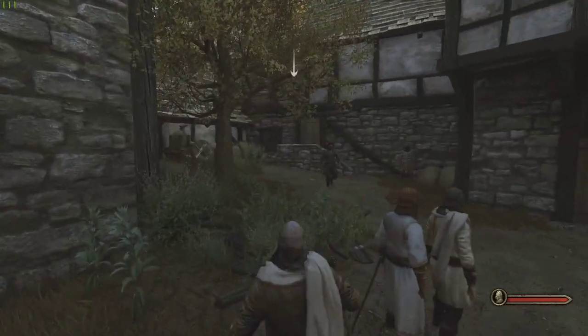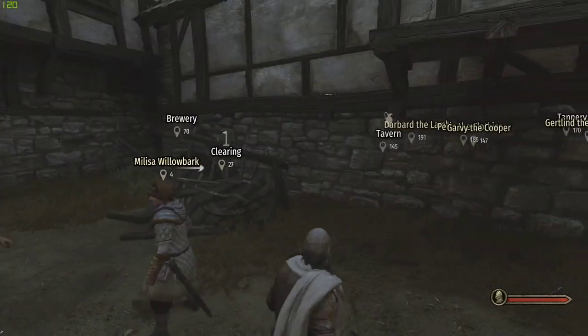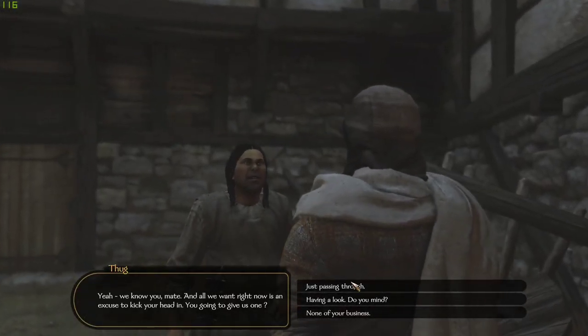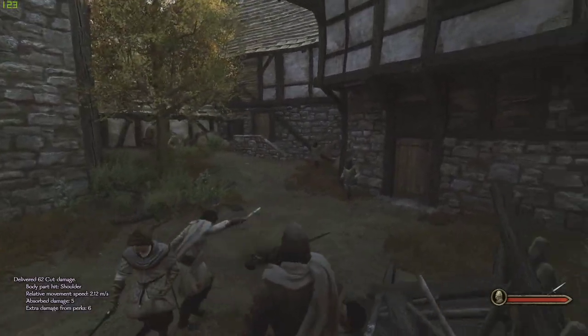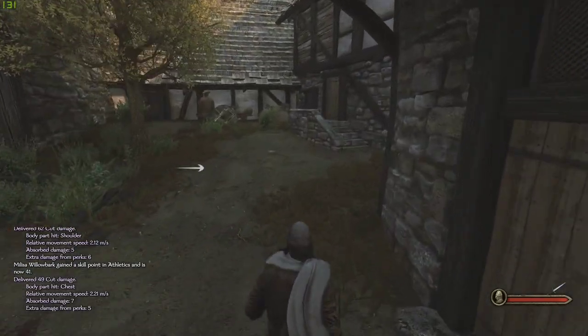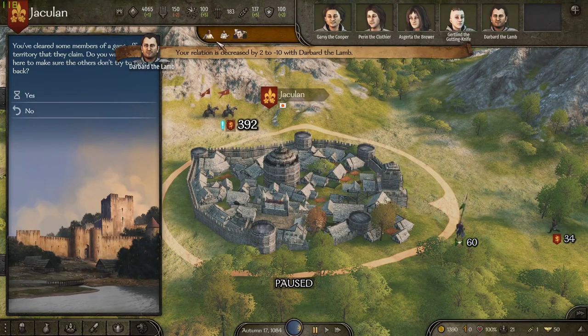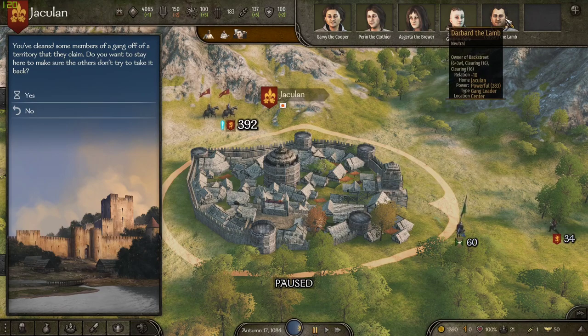Okay, so we found a better place for us to attack. There's a group of three thugs right here in this backstreet. We've got really good numbers on them and if you look at them, their gear is actually pretty terrible. So we can probably just take these guys out super easy. My companions just destroyed them. You want to have companions with you if you're trying to do this — trying to be a gangster or fight the gangs — you're really going to want some good companions.